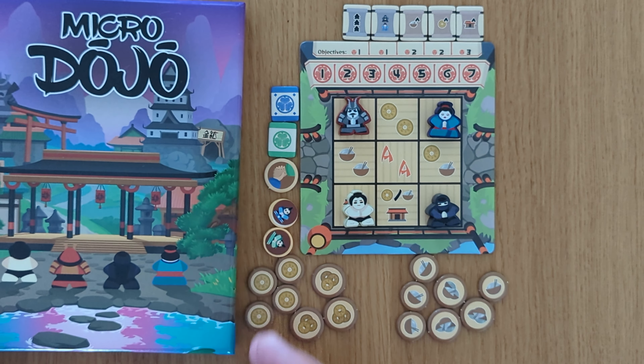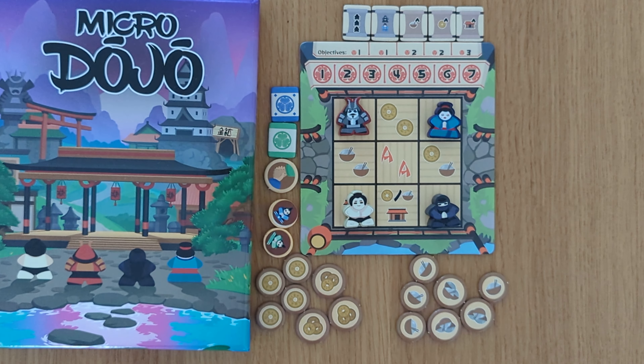Hey boardies, welcome to Mass Games. My name is Simon. Today we're looking at Micro Dojo and I have zoomed in twice to see things in more detail.